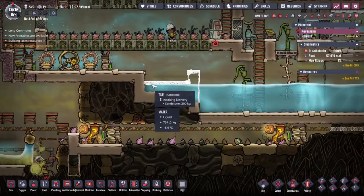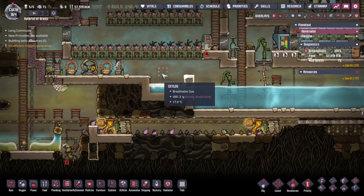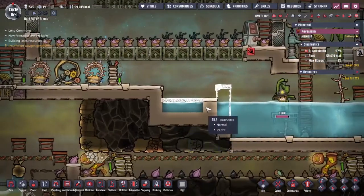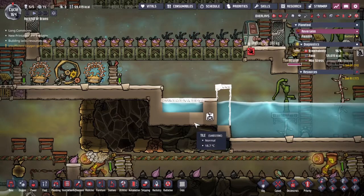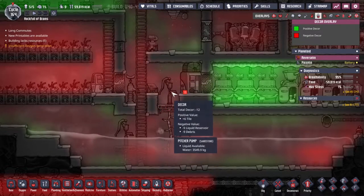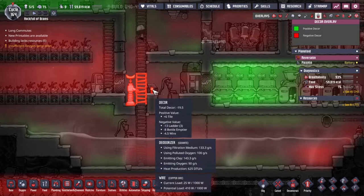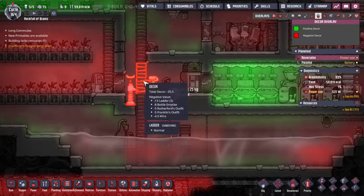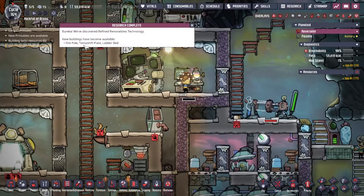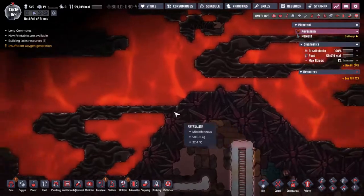I see a little divot here — I'm going to try and squeeze all of the water out and put up a new wall so we can get the metal refinery turning over in this space. That will probably be the best short-term solution. First of the research is done — we've got the fire pole, the temperature shift plate, and the ladder bed. Ladder bed is something for the rockets; we'll get there eventually.